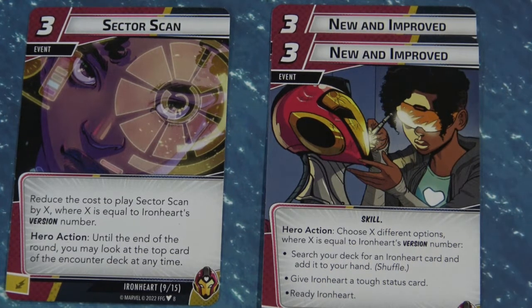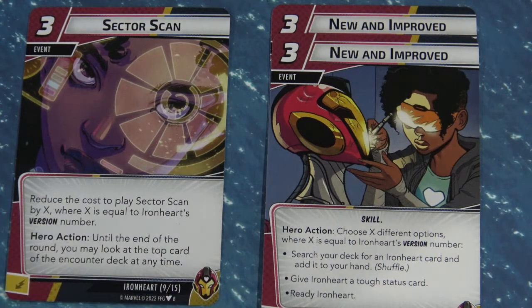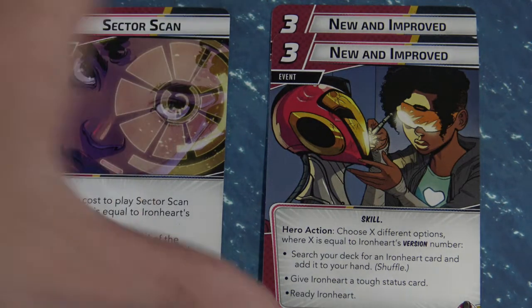There are two copies of New and Improved in the deck. It's a little heavy on resource cost at 3, but it's pretty decent in version 3. You pick either 1, 2, or 3 of its bullet points depending on your version number — so in version 3 you get all of them. The options are: search your deck for an Ironheart card and add it to your hand, give Ironheart a tough status card to soak up a villain hit, and ready Ironheart. In version 3, this is really impactful.